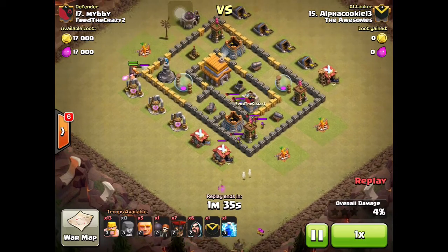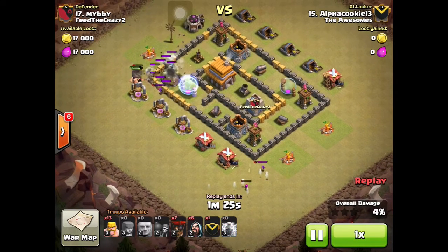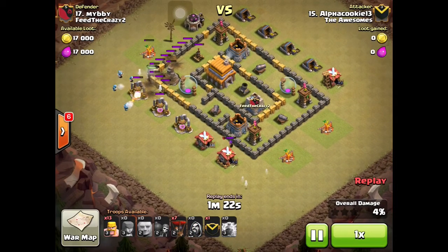There were more archers in there too. My initial plan was to take out that wizard tower, then the air defense, so I could deploy my balloons. All my wall breakers died, which was a pain.